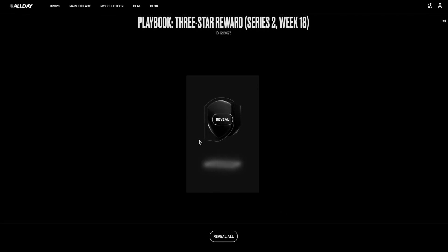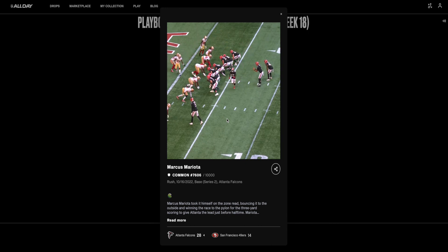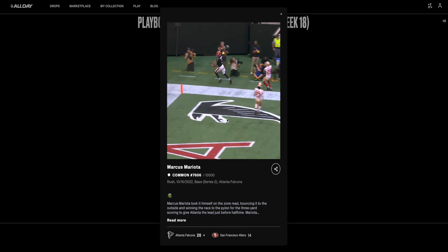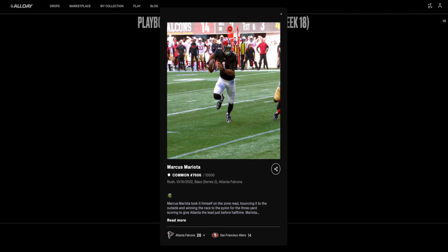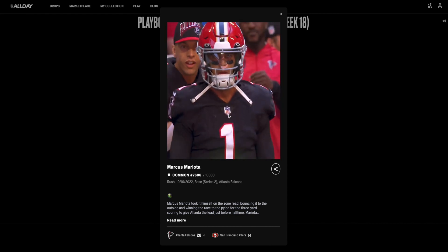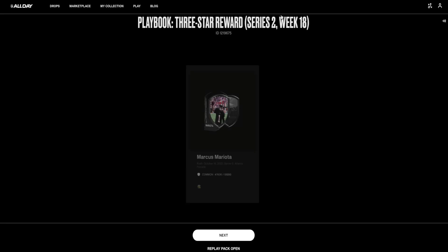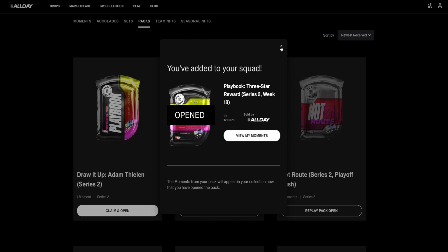We have our one moment to reveal — let's hit reveal. We have a 49ers vs. Falcons Marcus Mariota moment. Quarterback for the Falcons, see what we got here in the red zone — a nice play fake, quarterback run over to the pylon. It's a common moment, number 7606 out of 10,000, and it's his debut moment as well. It'll be interesting to see what happens with the quarterback position for the Falcons in the offseason, but a nice little reward.